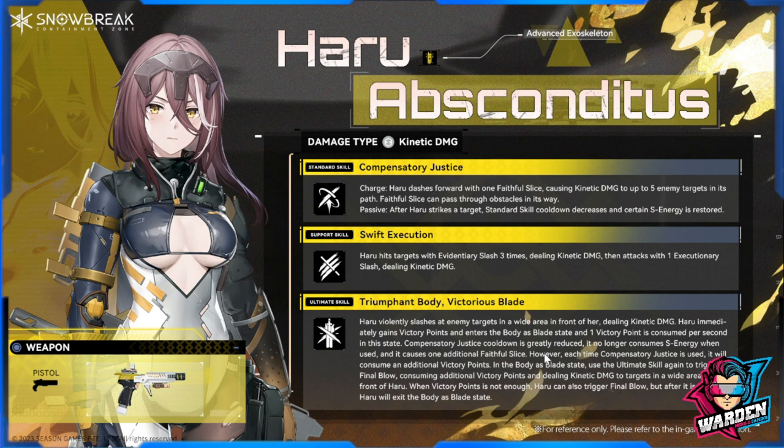Once she enters this state, she gains increased damage. Compensatory Justice cooldown is greatly reduced and no longer consumes S energy, and it causes an additional fateful slice. However, each time Compensatory Justice is used it will consume additional victory points. In the Body as Blade state, you can use the ultimate skill again to trigger Final Blow, consuming additional victory points and dealing kinetic damage in a wide area in front of Haru.